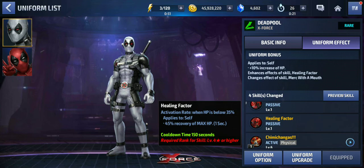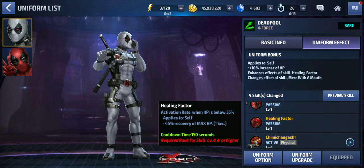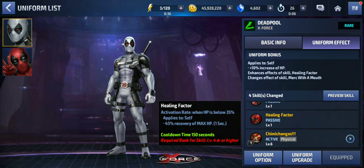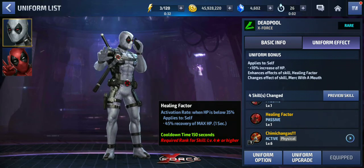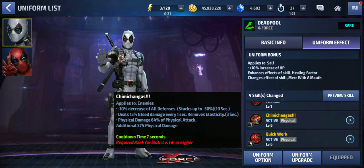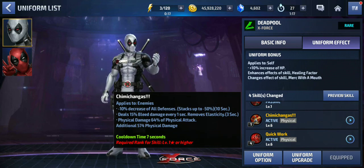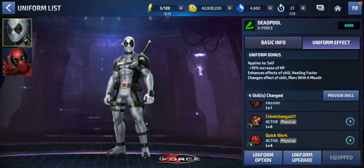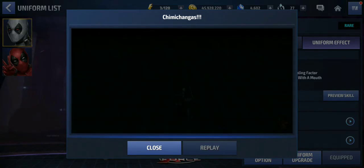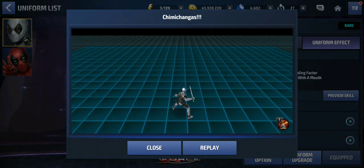This has actually changed from Active Rate. The heal would normally, without the uniform, proc at 20%. Now it procs at 35%. So the heal procs at a higher percentage of your health before you die, because you can die before this thing even goes off sometimes. But the only real thing that's changed in this uniform is his one skill, which is really good. His one skill now throws more grenades to add to your debuff stacks — really nice. Just let the skill run out and run through. The grenades are the debuff. It's a much faster skill too than it originally was.